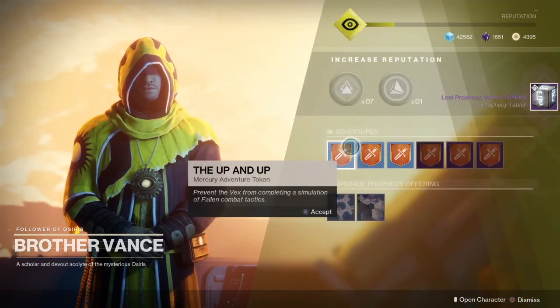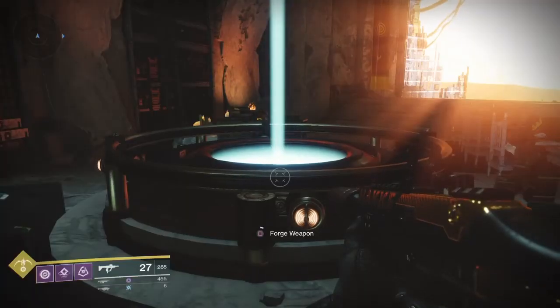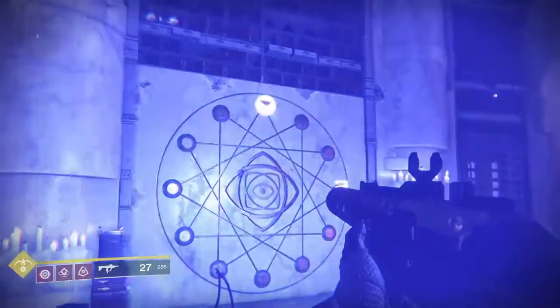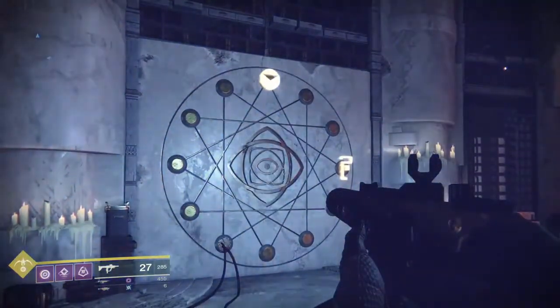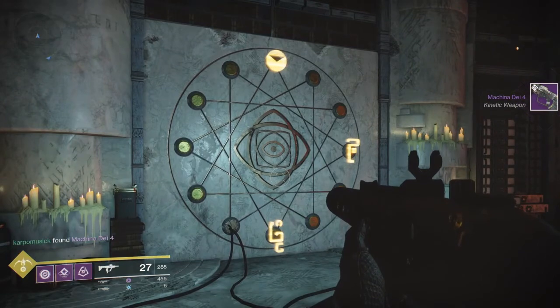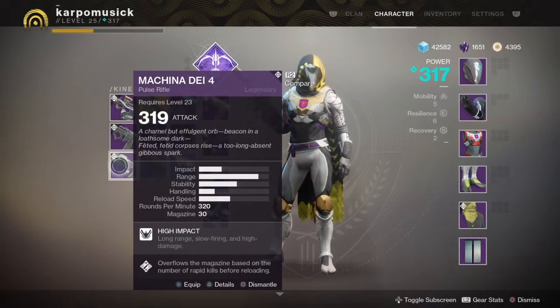So we have our Lost Prophecy Verse 4 and we're going to head on over here to the Forge to forge ourselves this lovely weapon. It's the third weapon on the tier, so after your first two you're going to get the Machine Gun at day four — the kinetic weapon — and it is a pulse rifle.